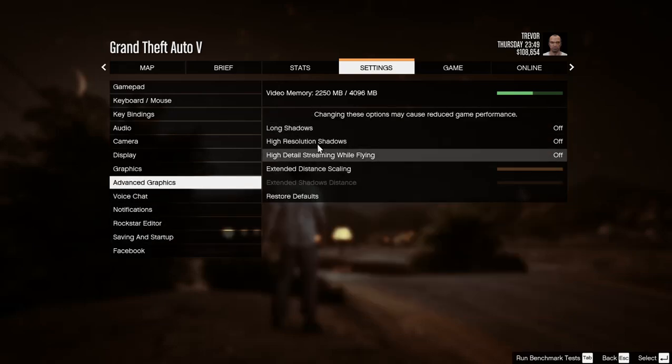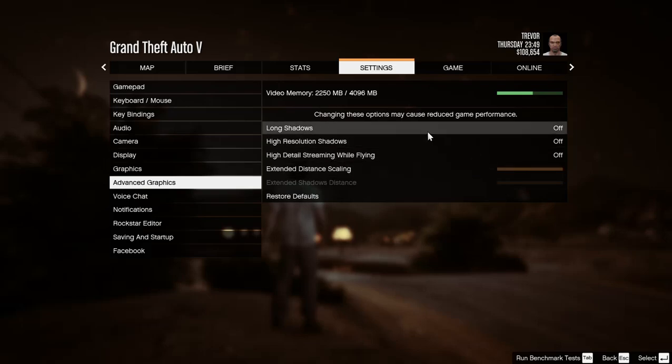In the advanced graphics section, these options are all turned off — changing them may cause reduced game performance. I believe in performance over quality, because the more quality settings you enable, the less performance you get. I would like to get a 60 FPS gaming experience because in an open world game, getting around 30 FPS is not that great.